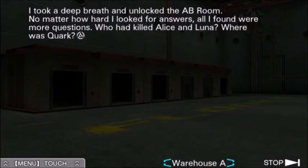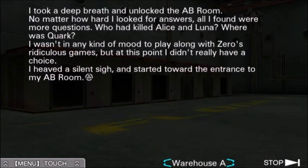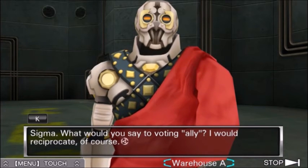I took a deep breath and unlocked the AB room. This is my second time going in here solo. No matter how hard I looked for answers, all I found were more questions. Who would kill Alice and Luna? Where was Quark? I wasn't in any kind of mood to play along with Zero's ridiculous games, but at this point I didn't really have a choice. I heaved a silent sigh and started toward the entrance of my AB room. Sigma, what would you say to voting ally? I would reciprocate, of course. I'm going to pick Betray. Oh my god. Fuck you, man. I normally trust you, but last time you did this with Clover, you ended up picking Betray.